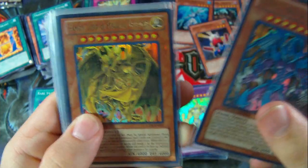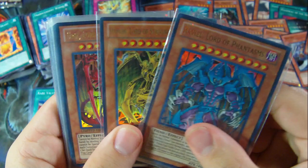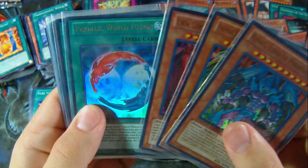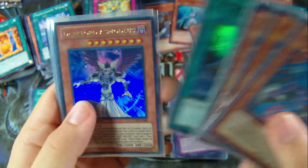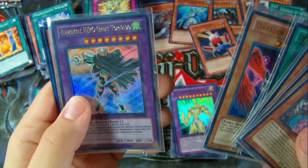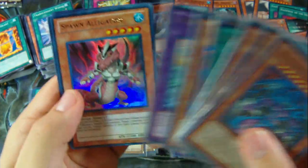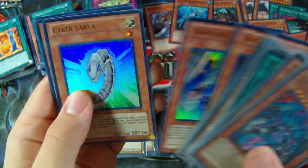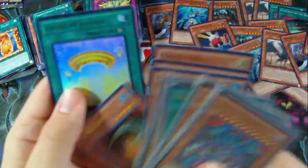We have Raviel, Hamon the Lord of Striking Thunder, Uria Lord of Searing Flames, and Parallel World Fusion, Dragonic Tactics, Dark Lord Asmodeus, Dark Lord Superbia, Elemental Hero Great Tornado, Spawn Alligator, Dark Lord Air Ray, Cyber Larva, Lion Alligator, and Court of Justice.